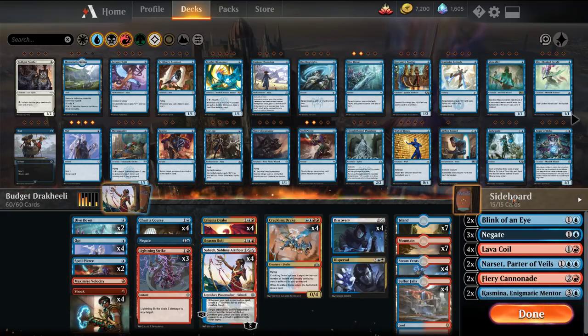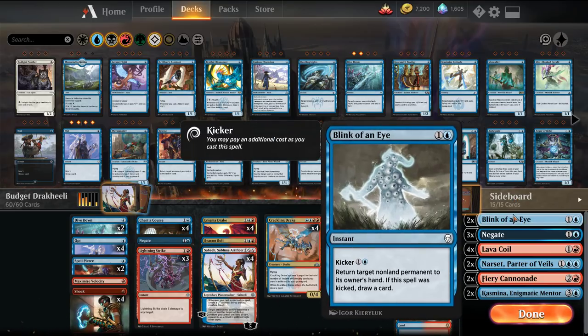The sideboard is again completely uncommons and commons. The main thing we're missing in the sideboard is usually one to two Rals — the old one or the new one — and then a couple of Niv-Mizzets as well when we go bigger.